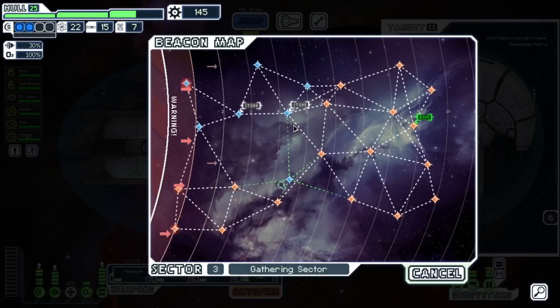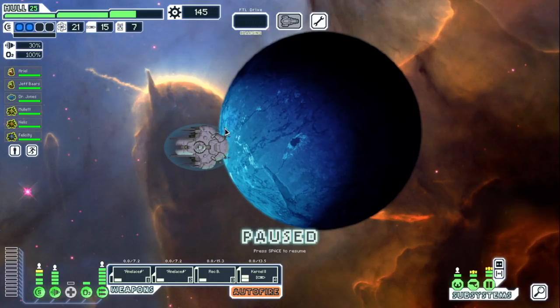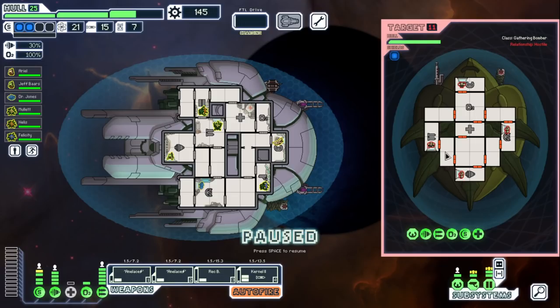Wow. Alright. One, two, three, four, five - we got nine jumps, or eight jumps. One, two, three, four, five, six, seven. We can bounce around quite a bit. Okay, finally some organic matter that we can eviscerate with our lasers. Not a big fan of this, so we're gonna drop a bomb in here and go like this.